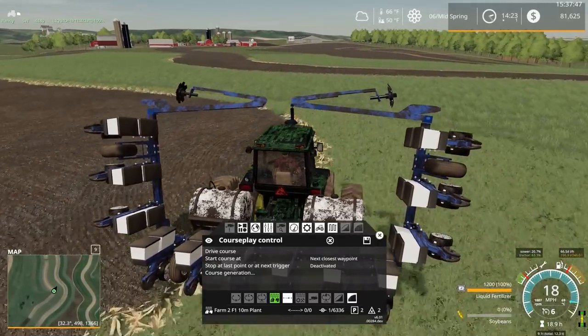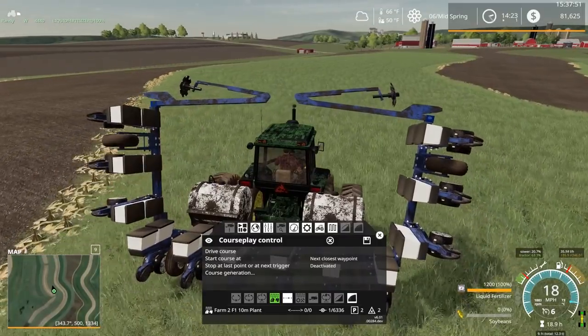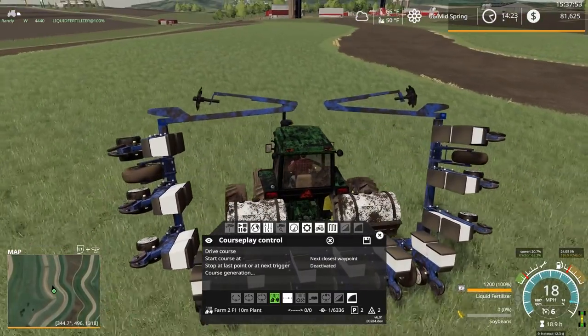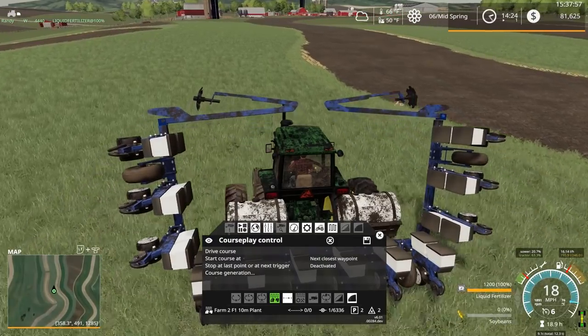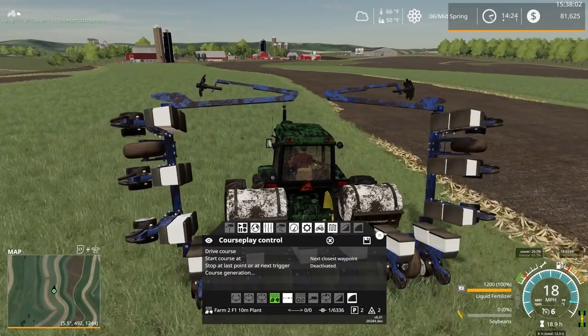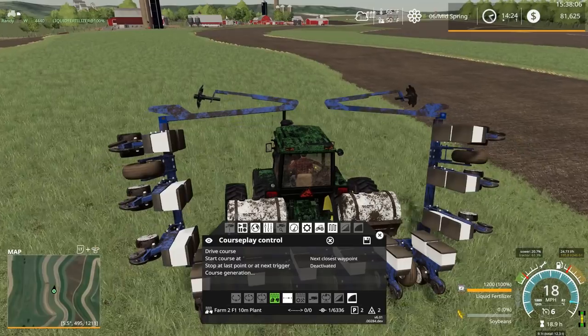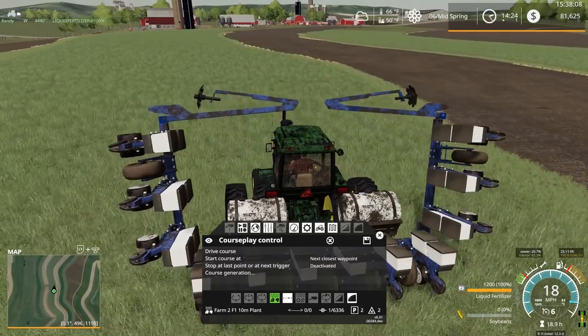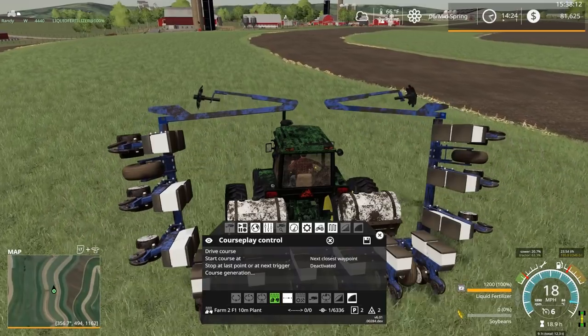Anyway, this episode we've got grass that can be mowed, so I want to start on that. Actually, we're going to start by spraying some weeds first, then go mow some grass. We've got all of the contours between these fields, which should give us plenty of grass. And maybe next episode — probably the episode after that — we'll finally get ourselves some cows. I'm thinking we'll start off with a good hundred head of cows.